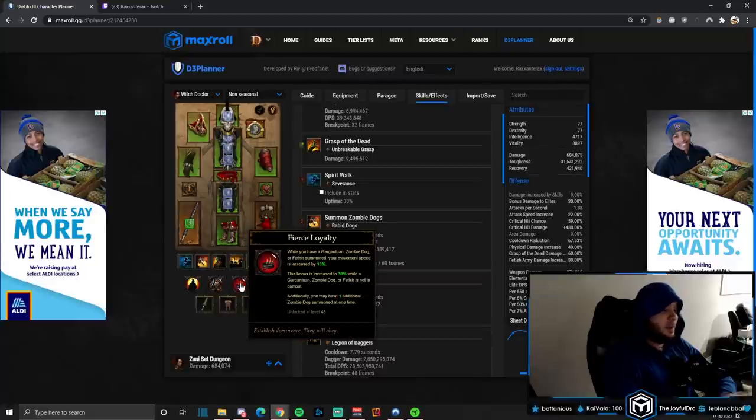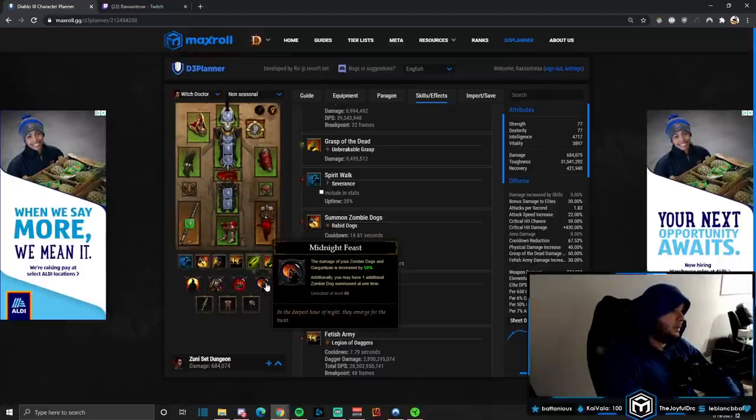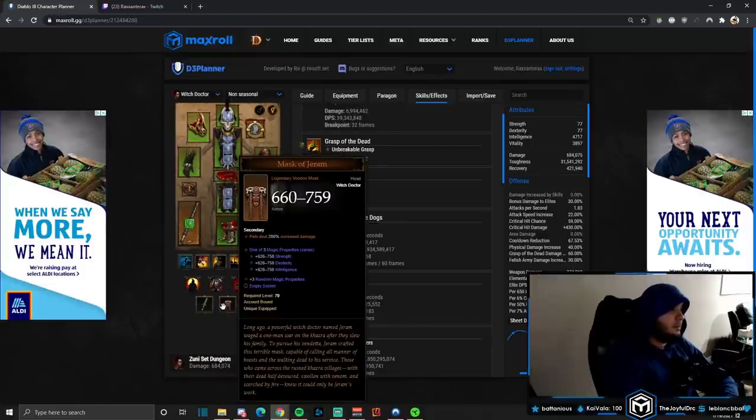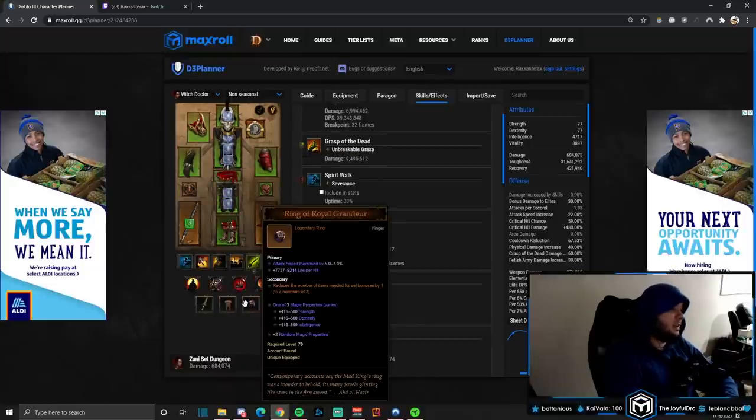Grave Injustice gives more life and mana and reduces cooldowns when an enemy dies — lots of death means it resets everything. Fetish Sycophants: when we hit enemies with spells we have a 15% chance to summon more fetishes — we need as many as we can get. Fierce Loyalty gives increased movement speed and an additional zombie dog when you have pets summoned. Midnight Feast increases zombie dog and Gargantuan damage by 50%. Dagger of Darts makes Poison Darts pierce and deal more damage.